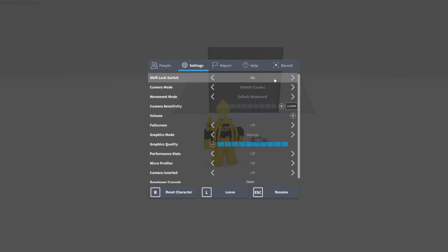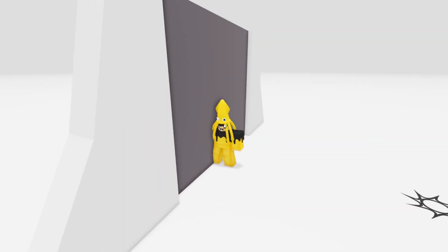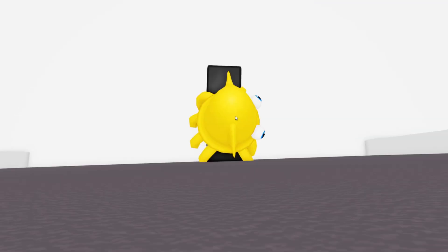What you want is to turn on shift lock. Make sure shift lock is on, because you need it. So go to the wall. Make sure you turn that way to the wall. Now, if you're on mobile, you can zoom in and turn that way. See how my character's moving? You do not want that to happen. You want to just smash your body against the wall and go this way.